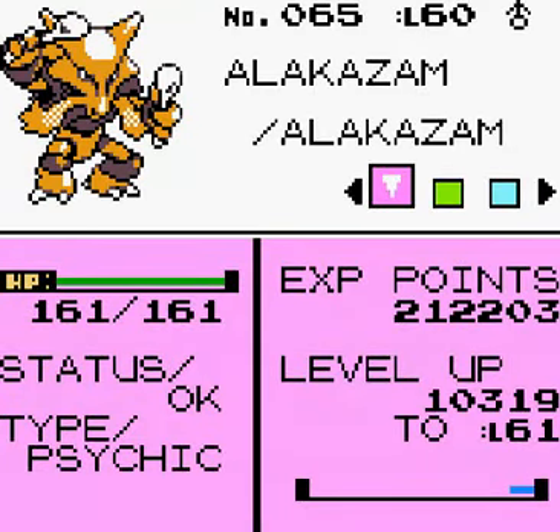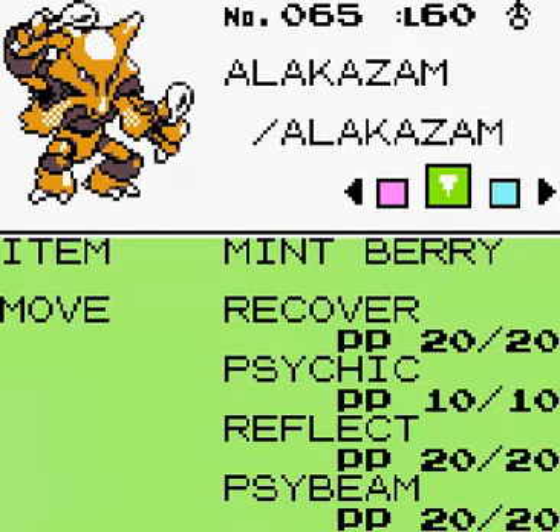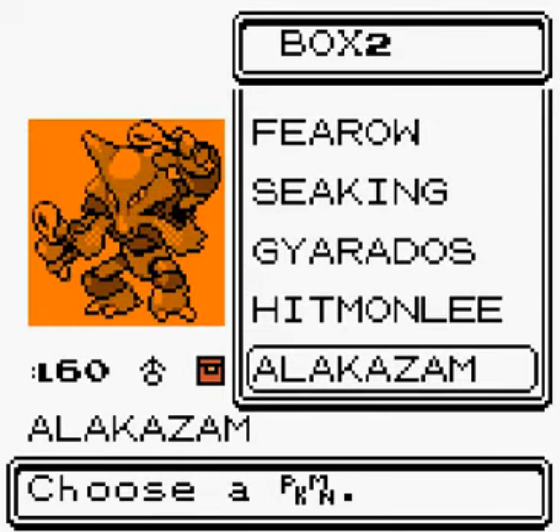Alakazam is at level 60. I think it might have wanted to learn Agility as well but I wouldn't allow it. It has Recover, Psychic, Reflect and Psybeam — really good moves for it.